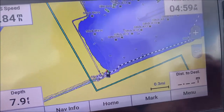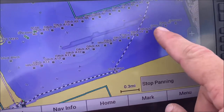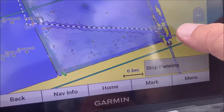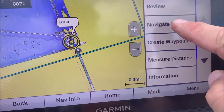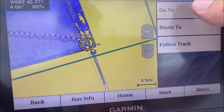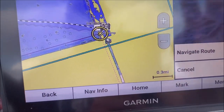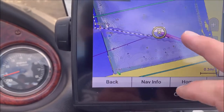I can just follow this track back — that's certainly one way to do it. Or you can just move the map like this and kind of go back to where you came from. Then I can hit that waypoint and hit the 'Navigate To' button. You can either use 'Go To' or 'Route To' — 'Go To' will take you straight there, so you won't be able to avoid anything on the way.